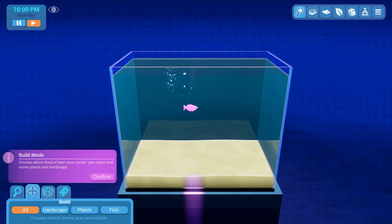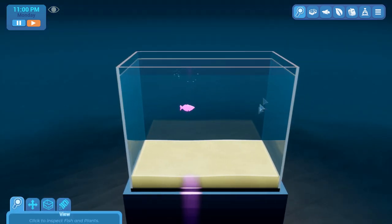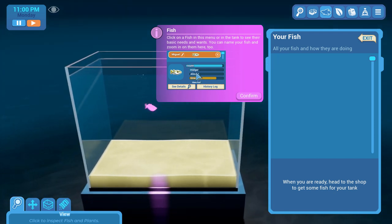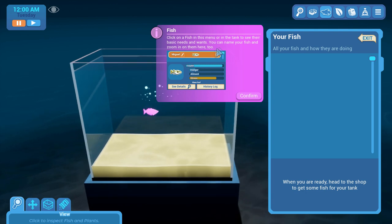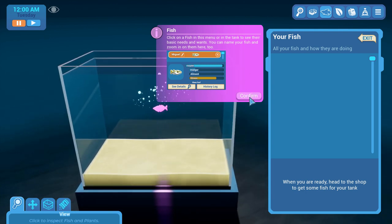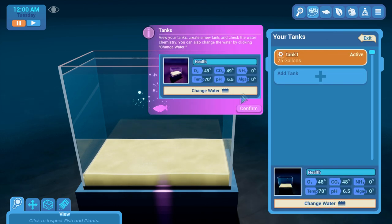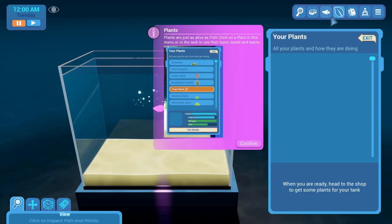Okay, escape mode, build mode, feed fish — I don't have any yet. You can click on a fish in the menu or in the tank to see their basic needs. Let's pause the game. You can also name your fish and zoom in. Okay, thanks.